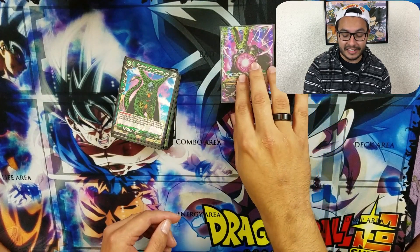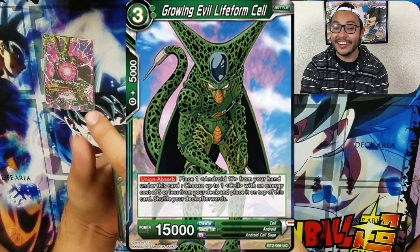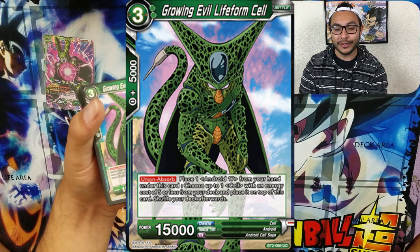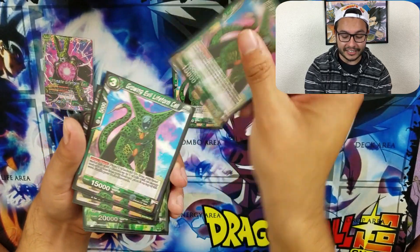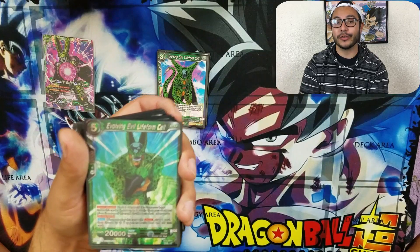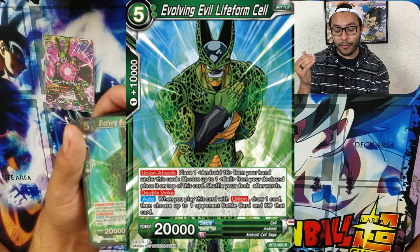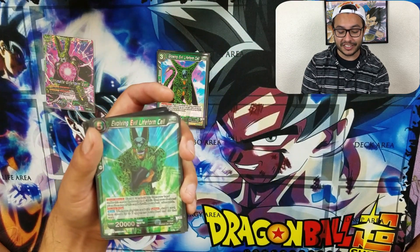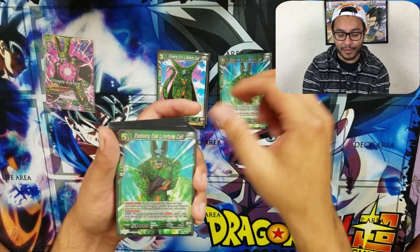Let's get into the deck. We're running Level 1 Cell, the one that absorbs everybody — all humans in the Dragon Ball Z world. We run four of those. And once you put Android 17 under him, you do the crazy Union Absorb effect. When you use him, you draw one card and pop one of your opponent's battle cards. Pretty broken effect. We run four of them.